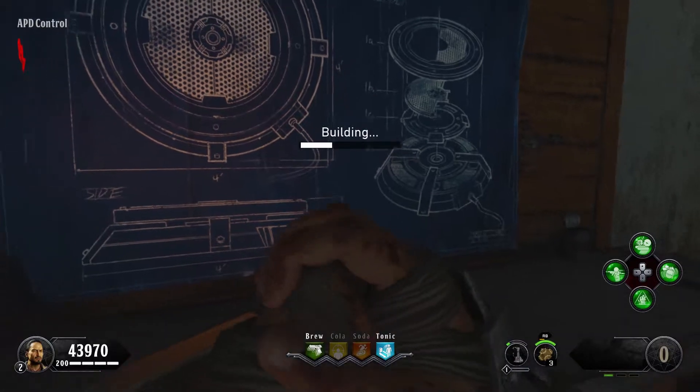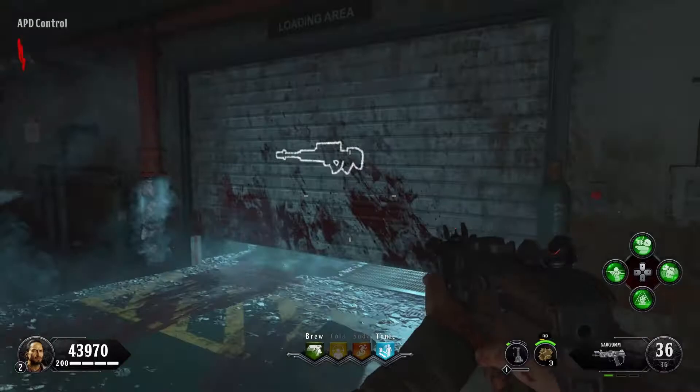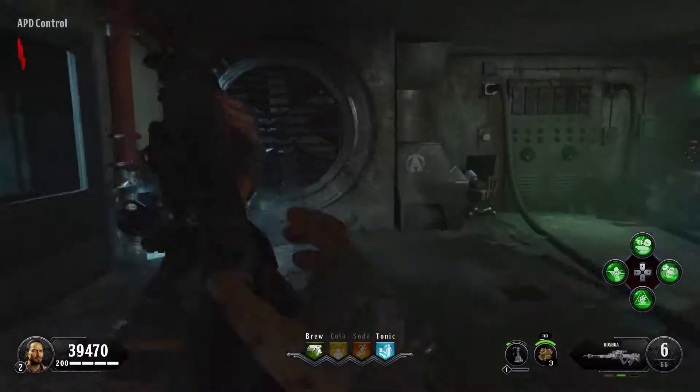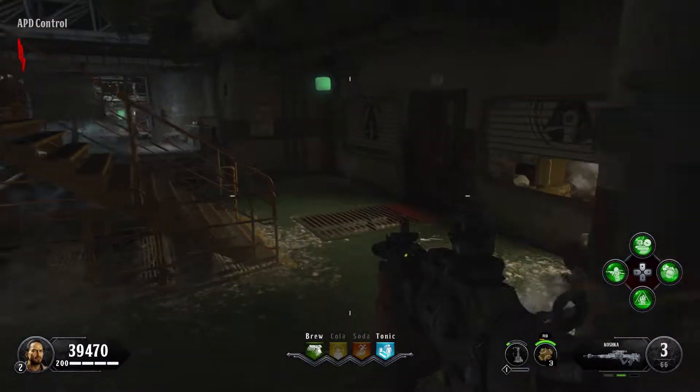They can be built in the ADP control room or the greenhouse. There are two buildable locations for this, and you only get two teleporters placed down on the map. So choose wisely and keep that in mind.